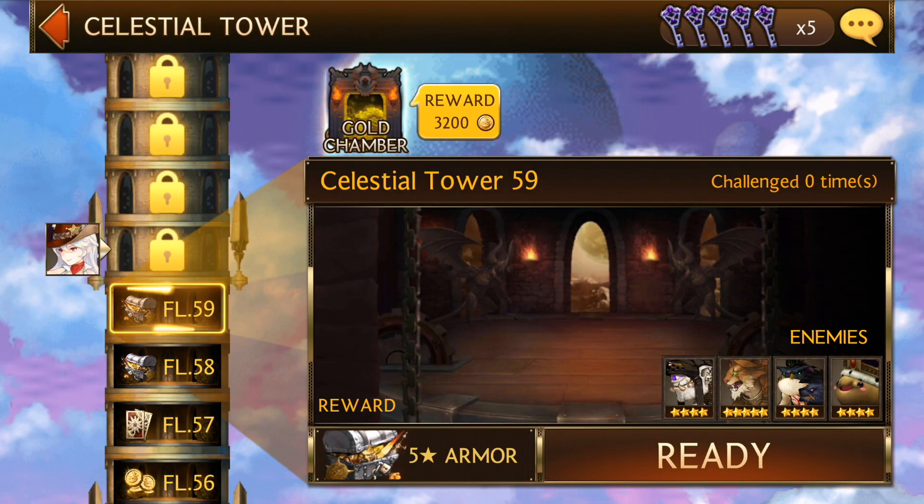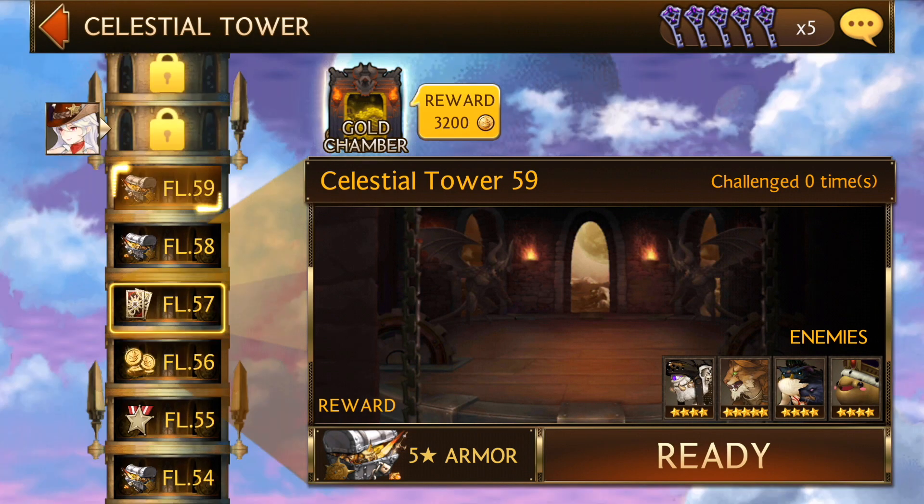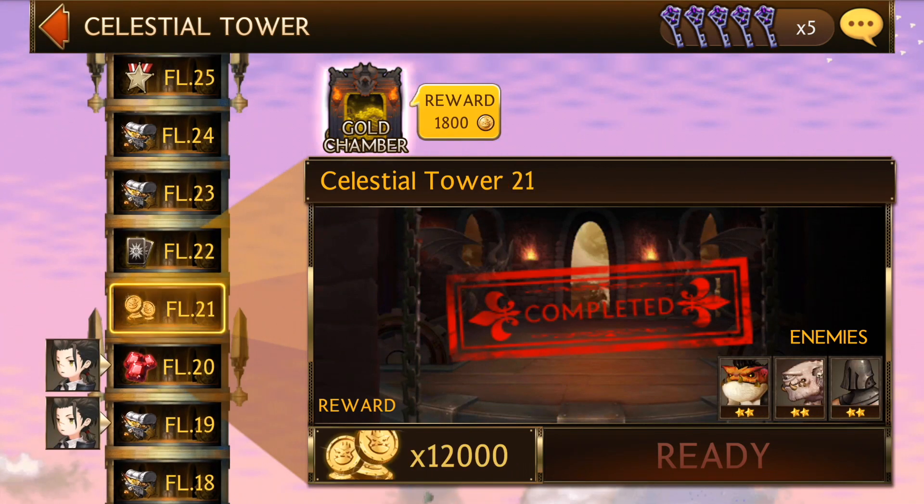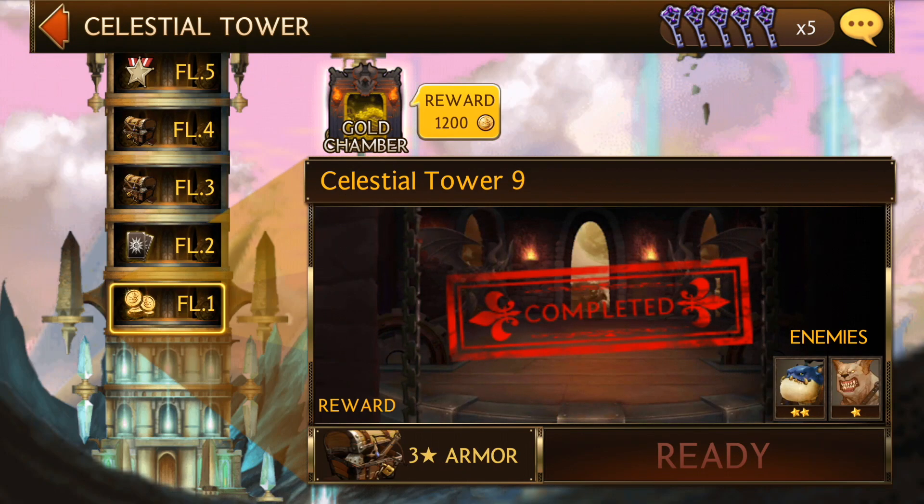The Celestial Tower is pretty good for money, items, and heroes — it gives you a lot of stuff.